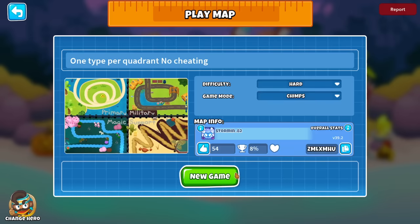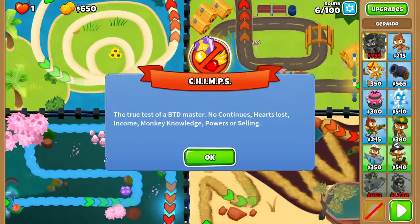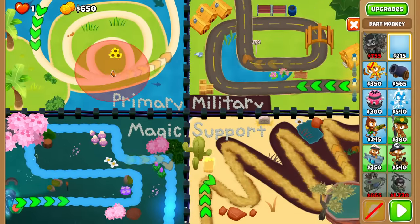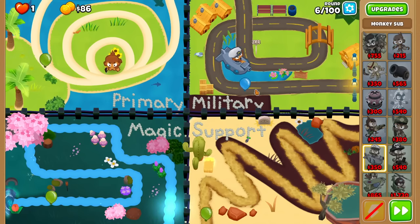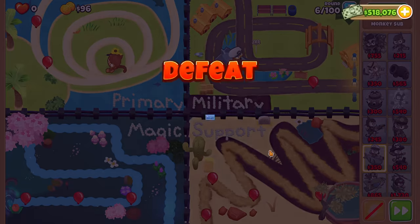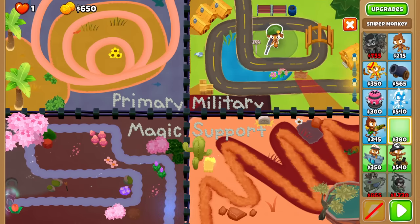I was going to say CHIMPS, but as you can see, you can't beat the first round. There's not enough starting cash to get four different categories, let alone three. So if you do a dart monkey here or a sub here, I am out of money. I can only beat one of the lanes. The sub does seek, but there's no way that's going to let you cover both. And stuff with infinite range gets blocked by the fence.